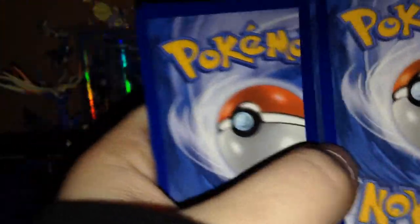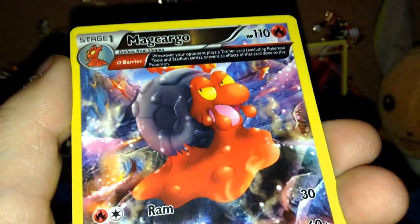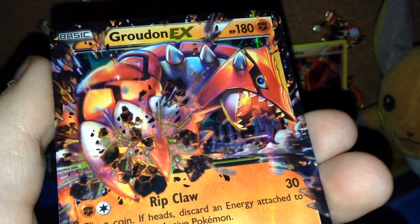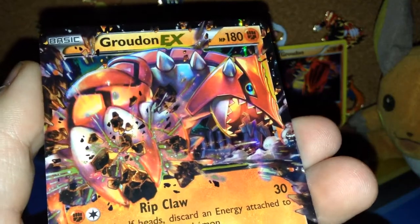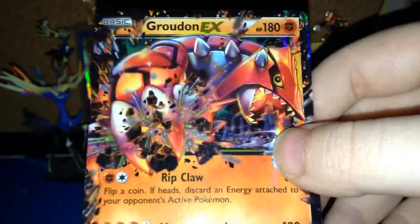Put you in front of Gengar there. Alrighty, last pack for this collection box opening — keep that code. Barboach, Honedge, Electrike, Skiddy, Marshtomp, Combee, an ancient trait Electrike, ancient trait reverse Munchlax, ancient trait something, and — oh wow, not bad at all — oh my god, Groudon EX! And this is also up for trade if you guys want it.